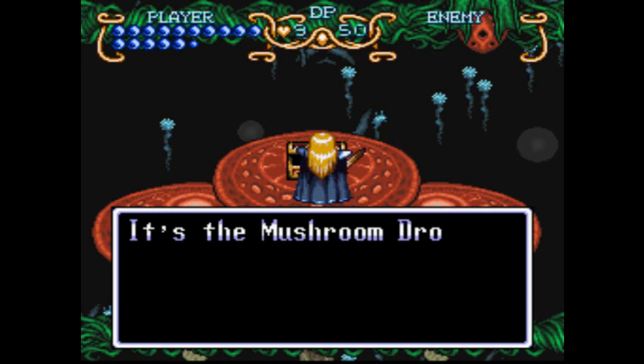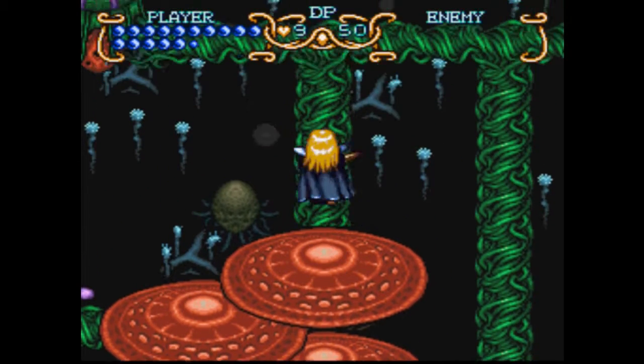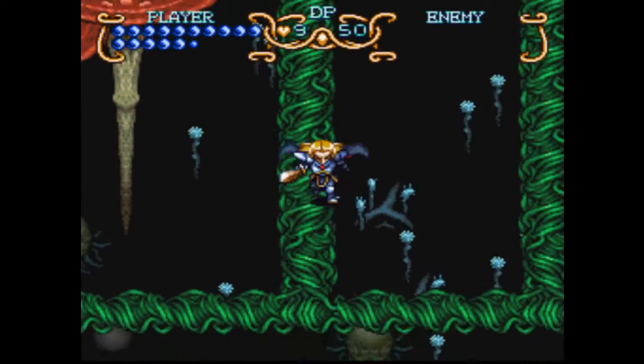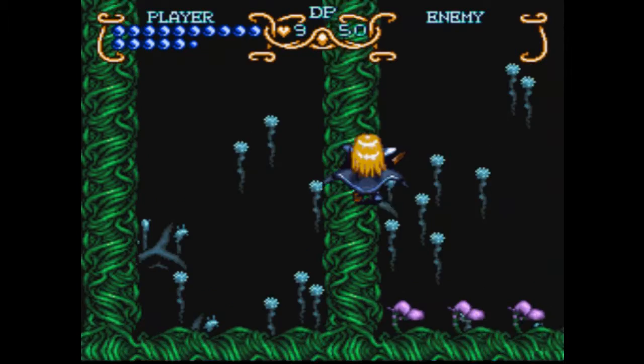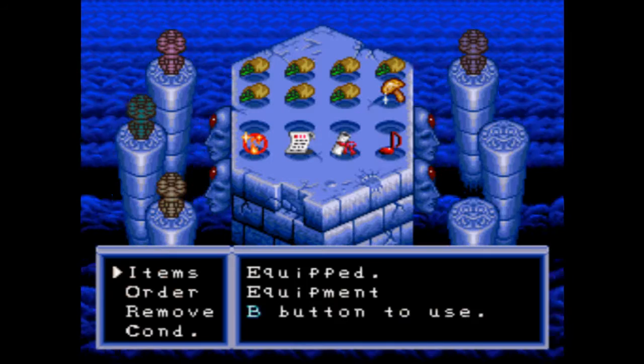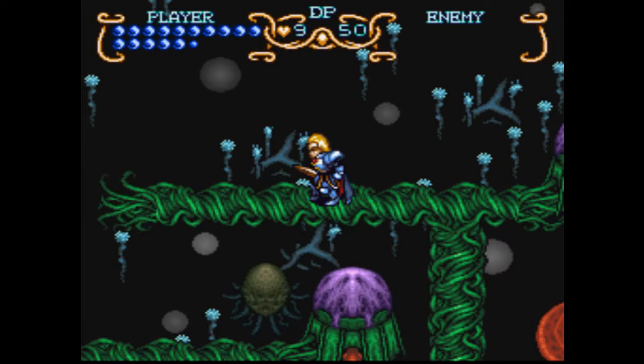Here we got Mushroom Drops — you might be wondering what those are for. Let's backtrack to the previous screen. You might have noticed that little thing at the top of the screen. If you come up here, you can see that the path is actually destroyed. If you use the Mushroom Drops here, it somehow repairs this. Don't get how that works, but okay.